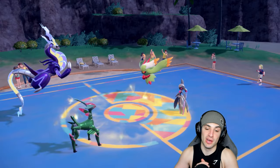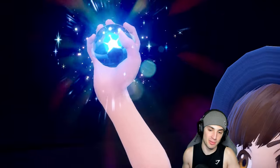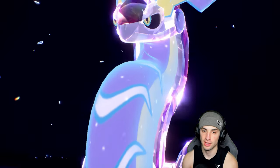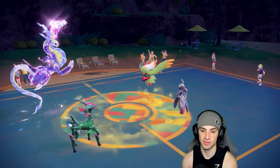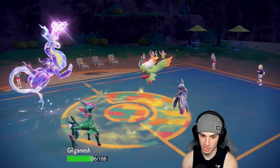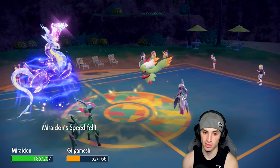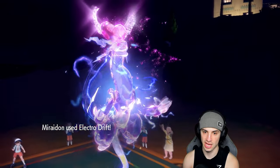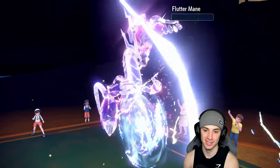I'll Terastallize into Fairy, Electro Drift into Flutter Mane, and go for a Leaf Blade looking for a double KO. Miraidon is finally out on the field in match three — playing this Pokemon really well today. Shadow Sneak flies, they chip some damage, going for Icy Wind — but the double KO is here. Electro Drift with Choice Specs in Electric Terrain — bye bye Flutter Mane!